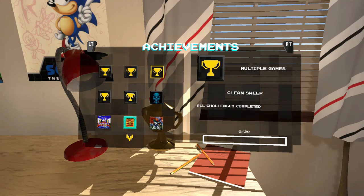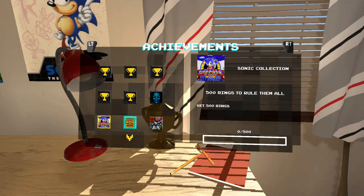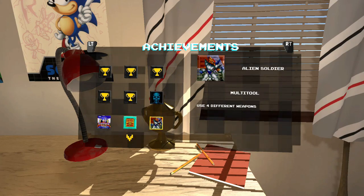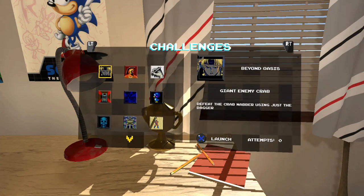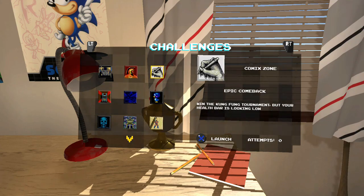In the extras section the first item is achievements — your usual Xbox achievements or PS4 trophies. You can also find challenges, which are unique — they take the real game and break it down into mini games, kind of like the NES Remix things, where you try to achieve certain criteria within a game. It's actually very cool and I would highly suggest you check these out.